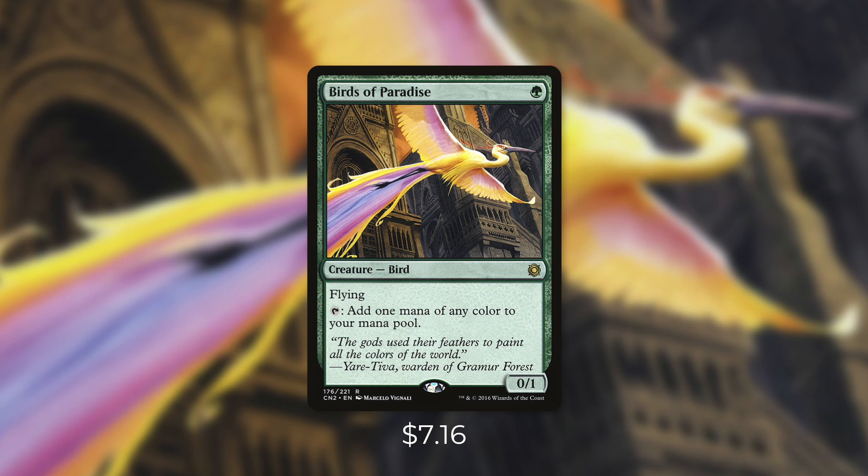Now let's tackle another Commander staple with Birds of Paradise. At $7.16 some people won't see this as expensive — yes, compared to a $25 card like Demonic Tutor it's cheaper, but at its current price it's a staple that won't fit into any of my budget decks. Birds of Paradise, or BOP for short, is a 0/1 flying bird that costs a green. It has tap: add one mana of any color to your mana pool. It's one of the best mana dorks in the history of Magic — it can ramp you on turn one and fix your mana, and because it has flying it's a fantastic blocker later in the game. There really aren't any other mana dorks that are as efficient and also fix your mana.